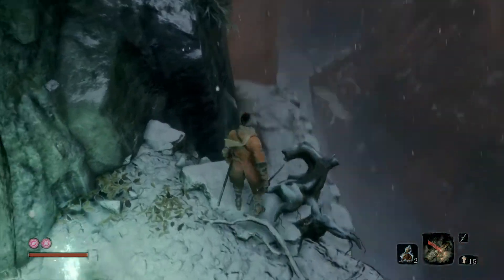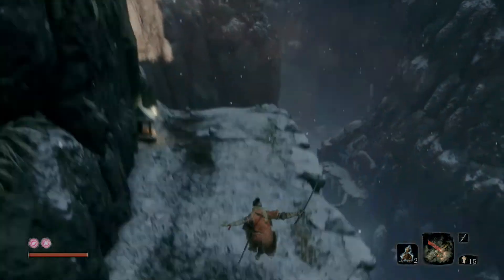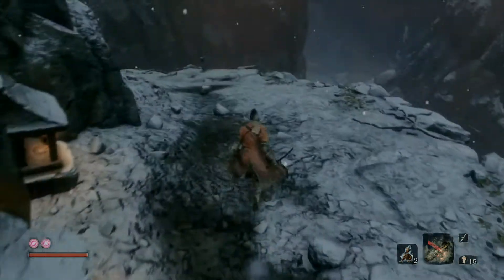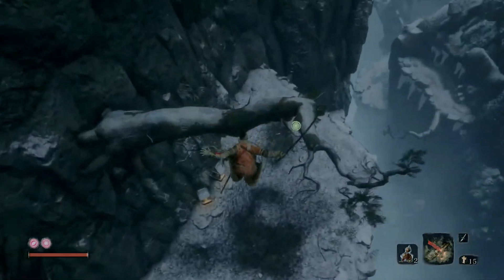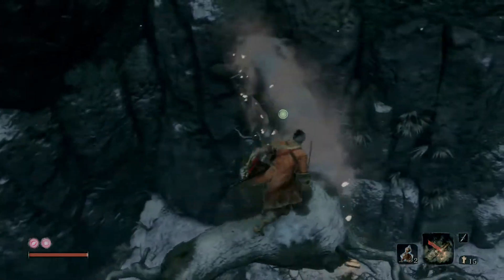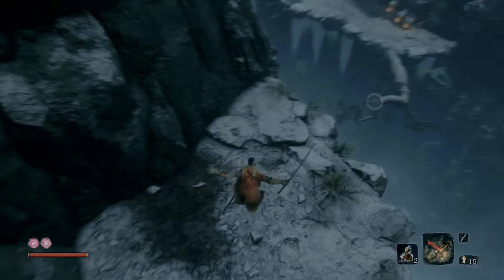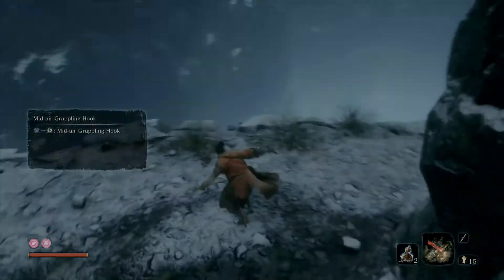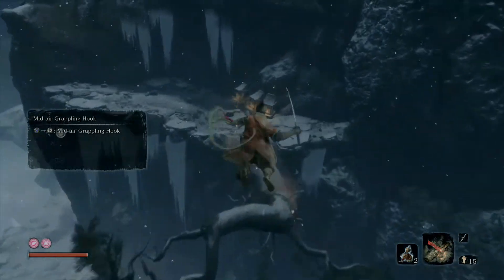We're about to make our way further down into the Mysterious Valley. First we pick up a spirit emblem — notice the screen is shaking, the ground is rumbling. There's also a little tutorial for mid-air grappling hook: you just jump off and grapple over here.